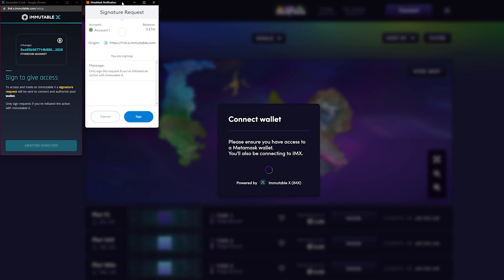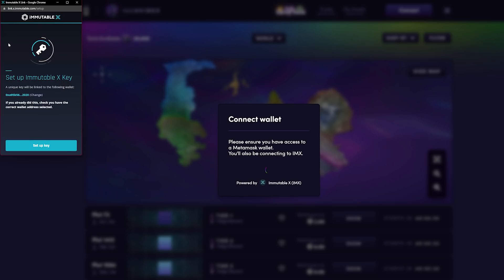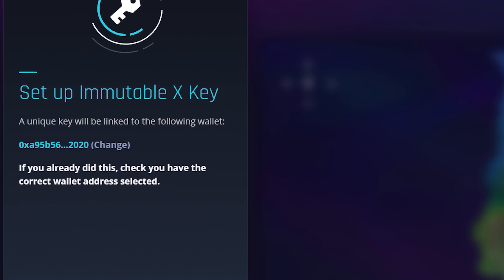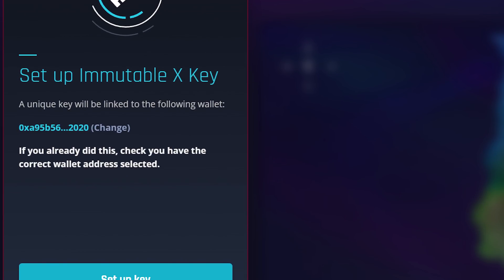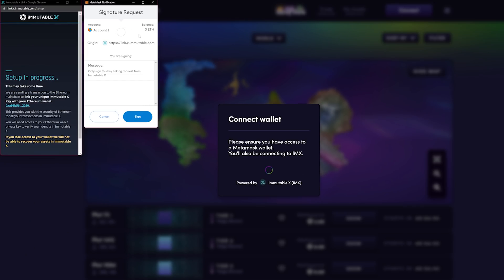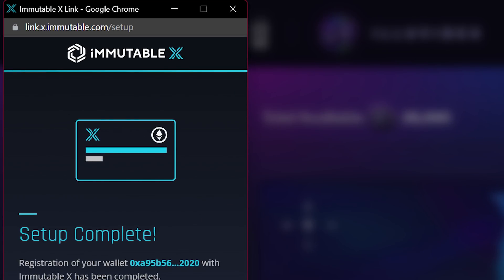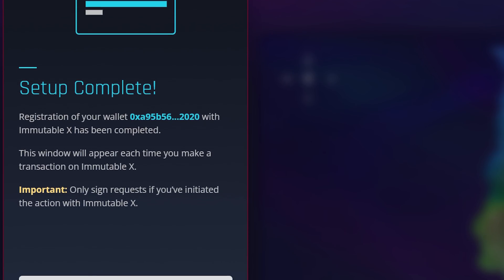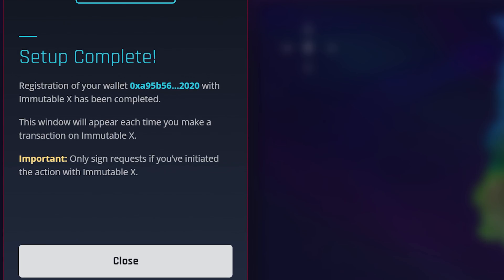Once you do, Metamask will give you yet another prompt showing the link, the account, and the balance — make your decision on whether you will sign, then click sign. Once you do, you'll receive a prompt to set up your Immutable X key. Double check the information once more. You'll have the opportunity to change which wallet this is going to be linked to. Click setup key. Metamask will ask you again for another signature — double check all the information and click sign. Then setup is complete. Immutable X will give you a pop-up and the registration of your wallet has been completed.